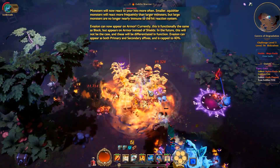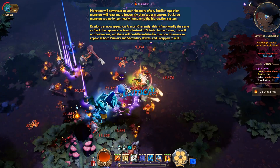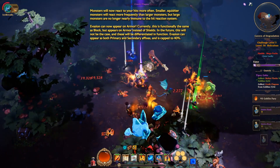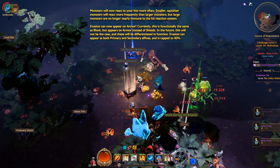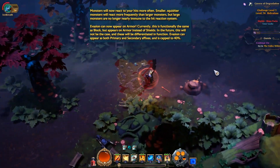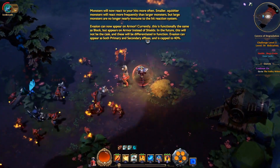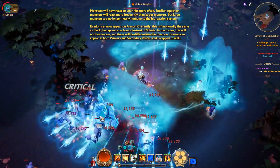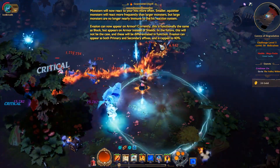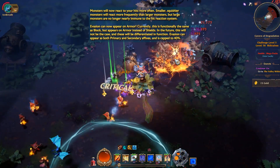Monsters will now react to your hits more often as well. And as I mentioned in the intro, there are changes to evasion. Evasion will keep getting reworked; for now it can appear on armor only, and it is functionally the same as block — you can cap it at 40%, giving you a 40% block chance. When both evasion and block are capped, it's around a 30% chance to get hit in total. Evasion will get some sort of rework and revamp as a system. For now that's its basic state, but it will be improved. Keep in mind it can drop as a primary or secondary affix on armors.